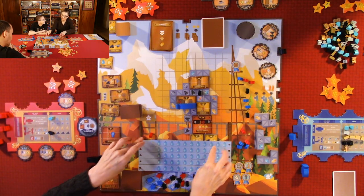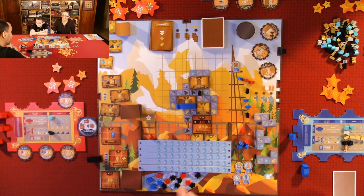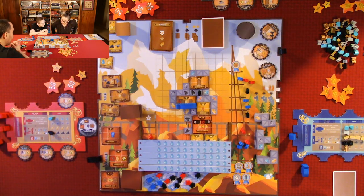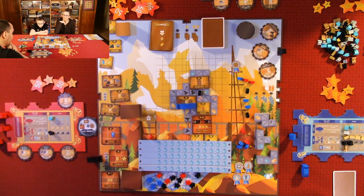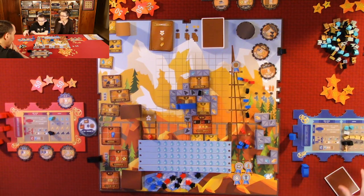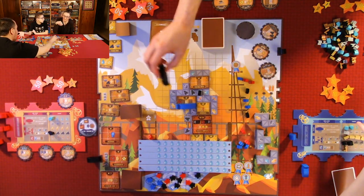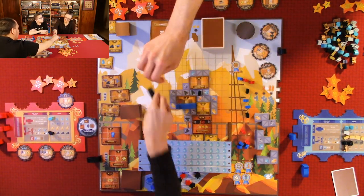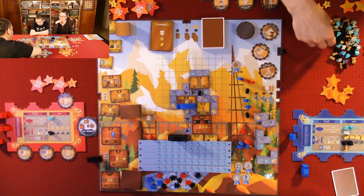There's only one worker left in the barracks and it's mine. The game ends when that worker's gone — we'll be stuck with all these in the whirlpool. I think I can't win this at all. I have no upgrades. But I'm not in last place. I don't think I'm even going to get 50 points.